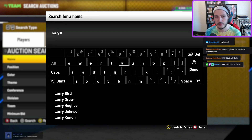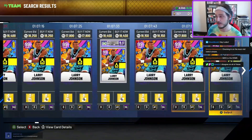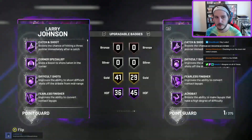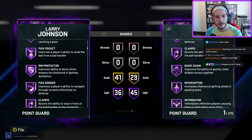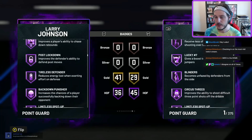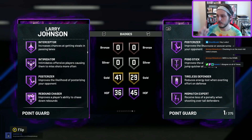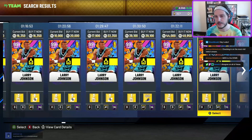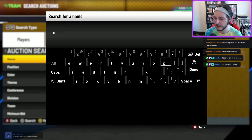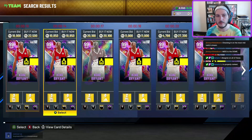Number seven — old heads rejoice — it is Larry Johnson. Larry Johnson is still a top-tier card in this game. I know a lot of people have forgotten about him but he is ridiculous. He's got a huge player build, he dunks on everyone, he's got gold teeth. Larry Johnson is fun and super tight. I really enjoy this card.